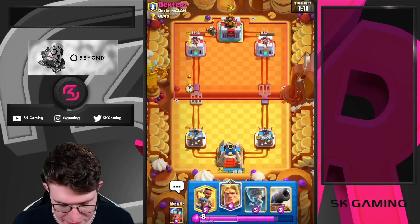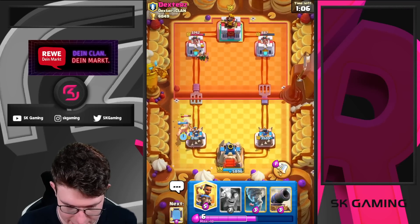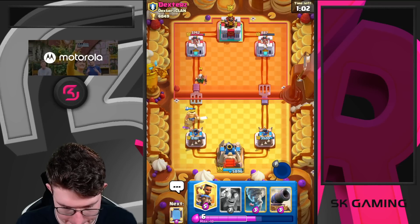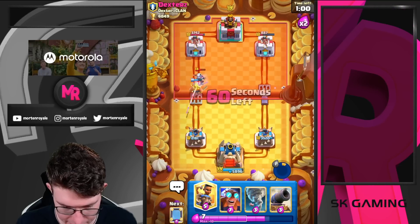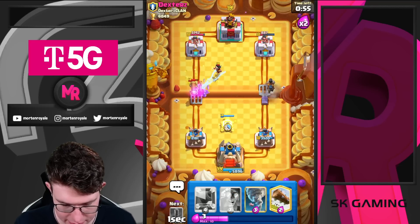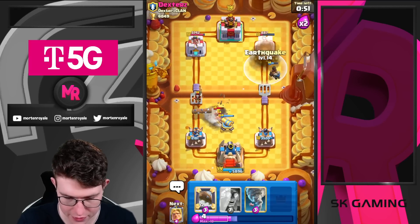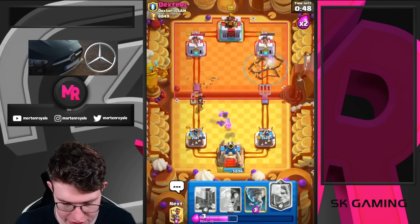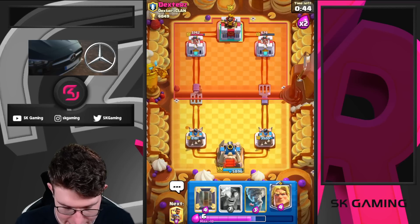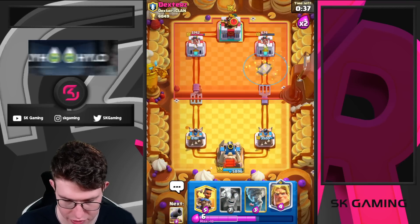If he goes Pekka, I still have the Electro Giant to kite. I'm going to use my ability now. Just go Ram Rider like this — why not? Cannon. He's going to fireball this, but it's actually fine — if he fireballs, I just go in for an EQ. He needs to fireball zap, so we actually get a free EQ on tower. What is his next play? He's not going to do anything — so I'm just going to cycle my EQ here.